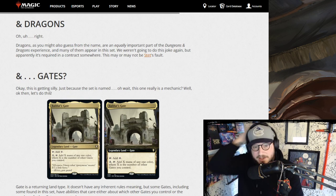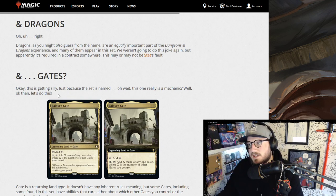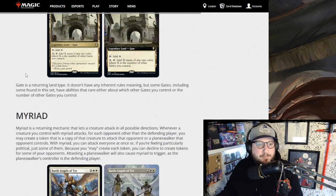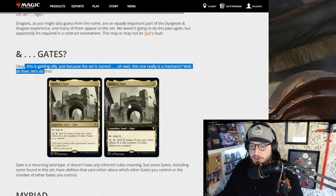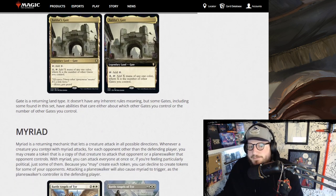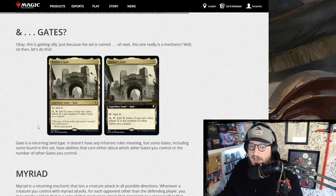Gates are coming back — gates are an older legendary land type, and with this set being called Baldur's Gate it just makes sense. Baldur's Gate itself is a legendary land gate: tap to add colorless mana, or pay two and tap it to add X mana of any one color where X is the number of other gates you control. They're basically like Shrines — gates/shrines. It's fun because it's the Baldur's Gate at Baldur's Gate.